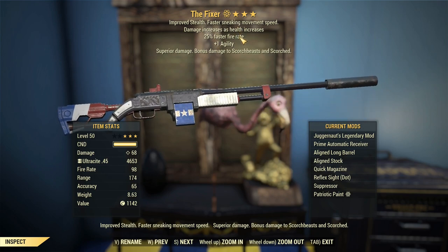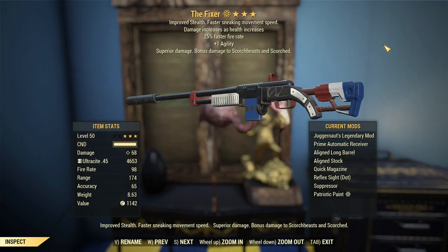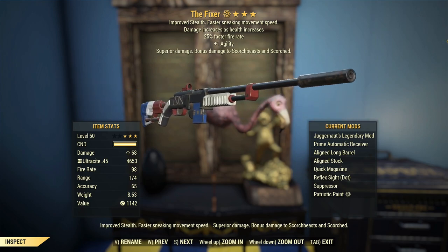G'day, this is Captain Noob, and this is a Juggernaut's The Fixer with 25% Fire Sephirite, 1 Agility, and 1 Broken English.